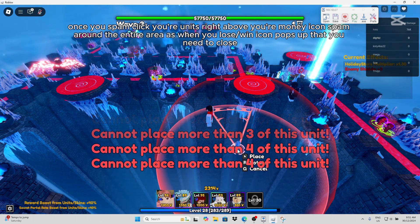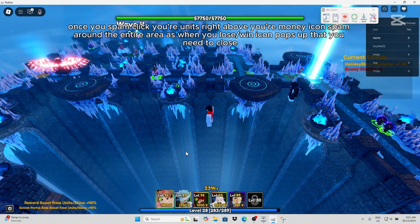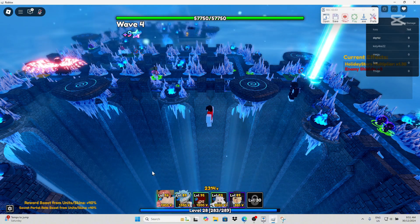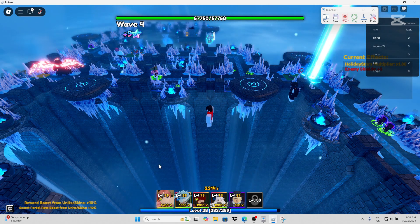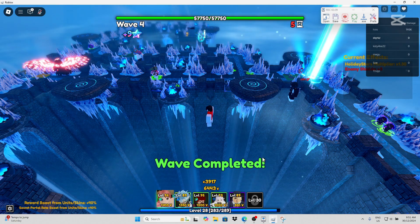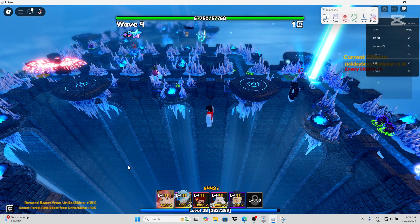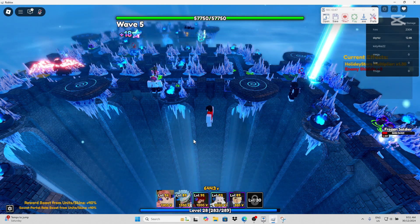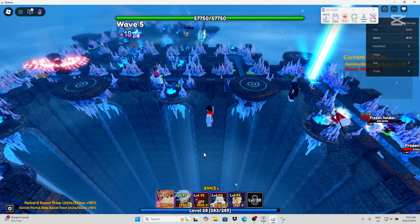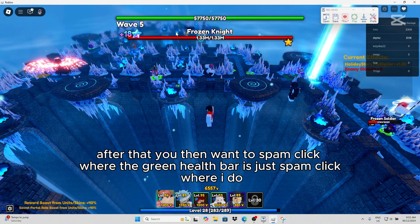Once you spam click your units right above your money icon, spam around the entire area as when you lose, a win icon pops up that you need to close. After that you then want to spam click where the green health bar is, just spam click where I do.